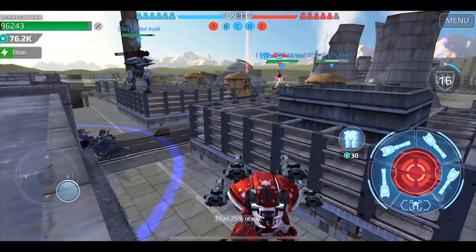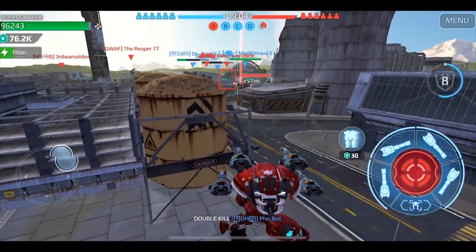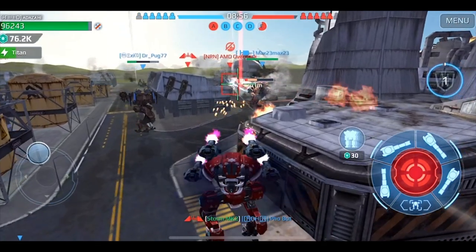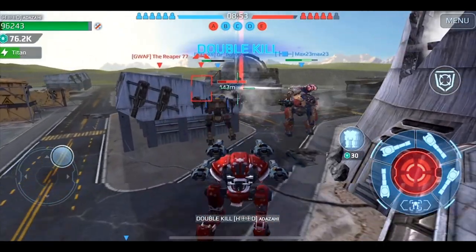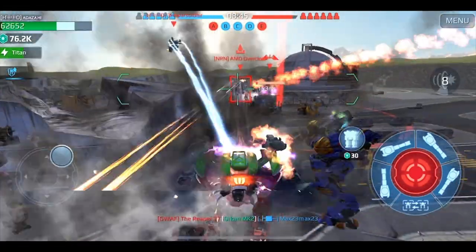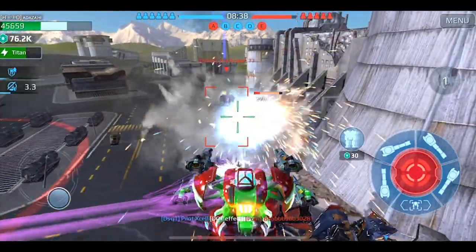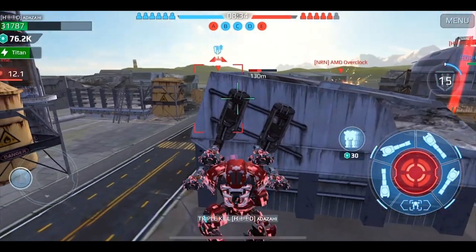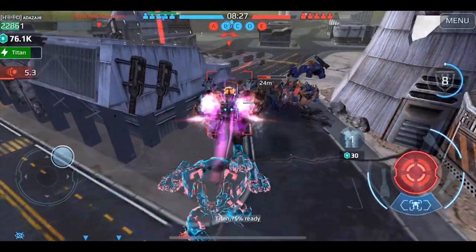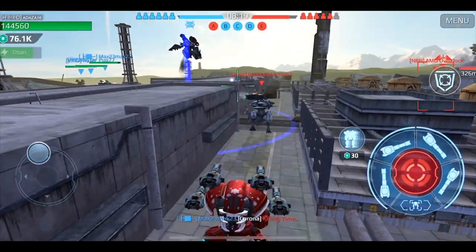Leeches and Aujuns are very good damage dealers, so I sacrifice having a dedicated beacon capper to deal a lot more damage. It still ends up helping win the game and getting higher placement and silver, because you just do tons of damage — you can take out tanks, and the Leech itself is pretty fast so it can take beacons too. Having a single bot for beacon capping is a bit price-inefficient because the Phantom needs a lot of upgrades to get to max speed. A lot of the Phantoms you see that seem invincible — they're not really invincible, they just feel very hard to kill.